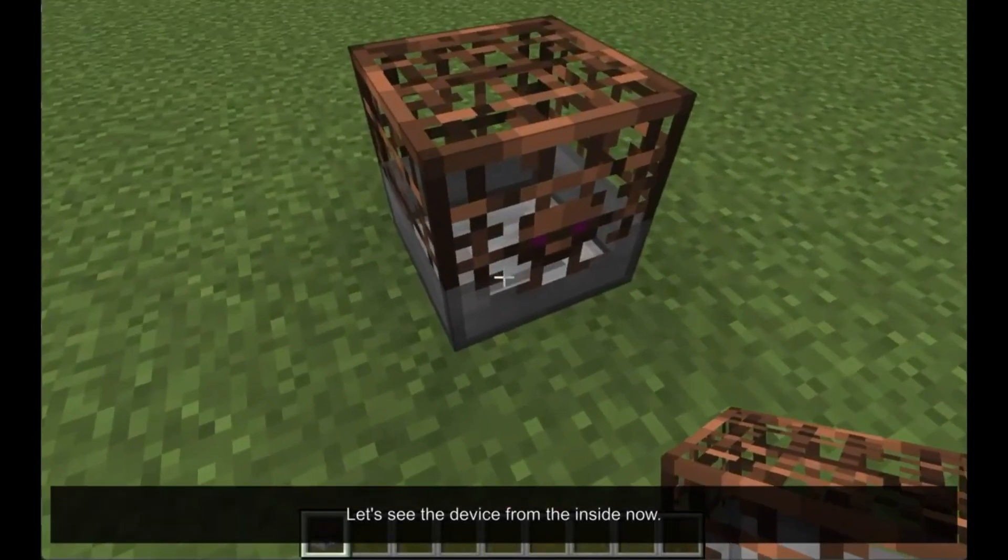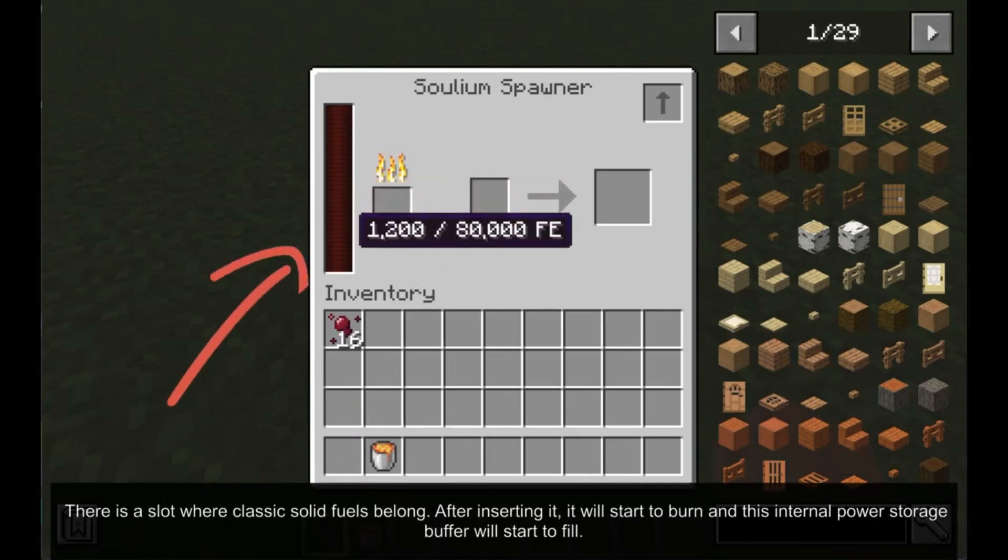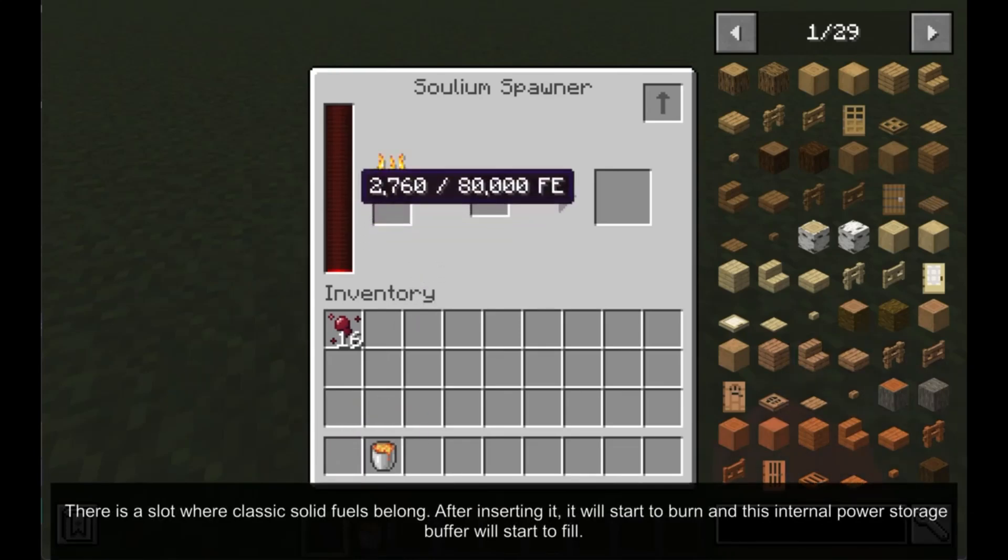Let's see the device from the inside now. There is a slot where classic solid fuels belong. After inserting fuel, it will start to burn and this internal power storage buffer will start to fill.